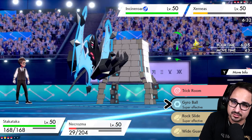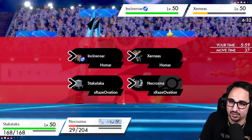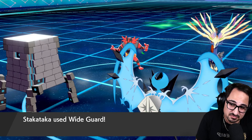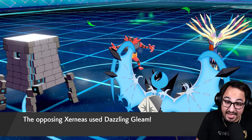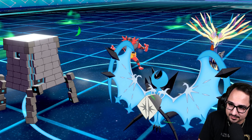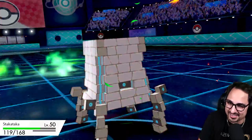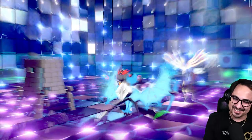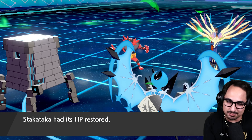I think we let our Necrozma go. They're gonna Fake Out so I'm gonna Wide Guard just in case they go for Dazzling Gleam — this could come in handy. It also helps me bypass the Fake Out so that at least I didn't have a completely useless turn. That worked — they didn't Fake Out. What are they doing? They're gonna Flare Blitz my Stacka. We get another chance to wake up — yes! Get out of here! I got two Pokemon that can learn Wide Guard — you dare use Dazzling Gleam in front of me?